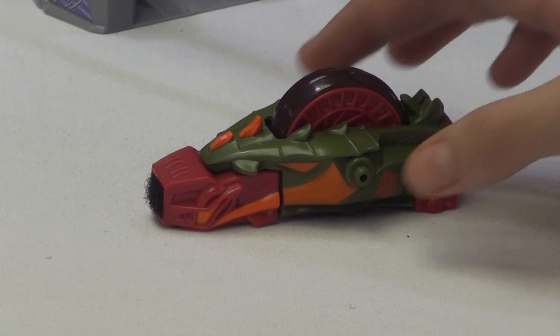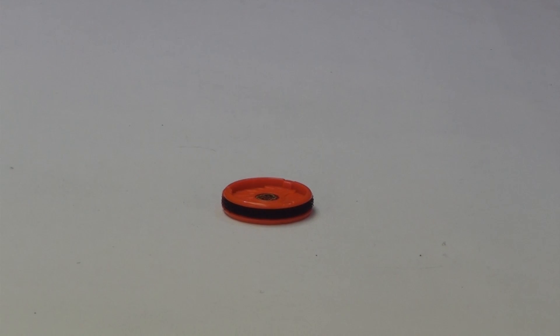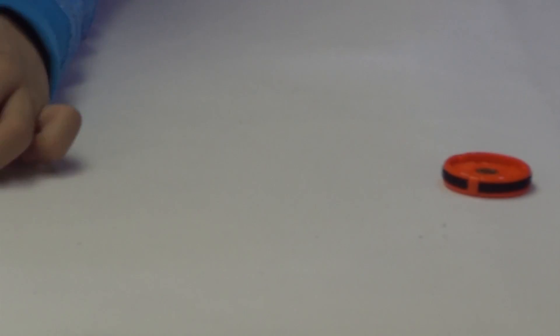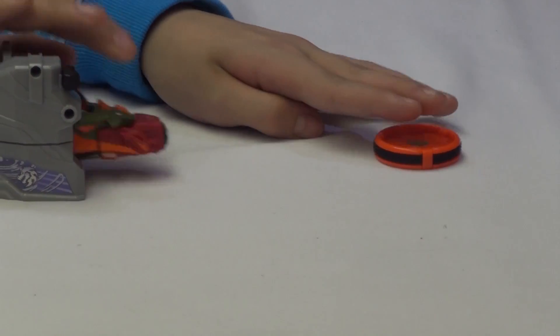I'm going to explain what you have to do when practicing or battling. This does not come with a launcher — I'm just going to be using a different launcher that did not come with the set. You put the token there, your BeyWarrior BeyRaider, and you have to rev it up, get the slam trigger, and retrieve your power token. Pretty simple.